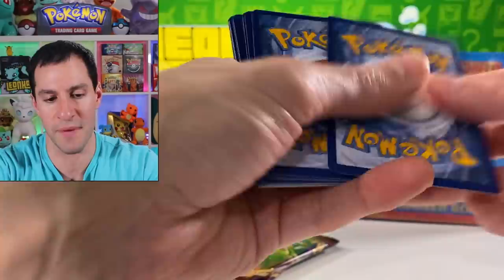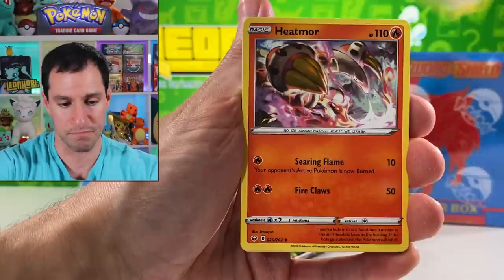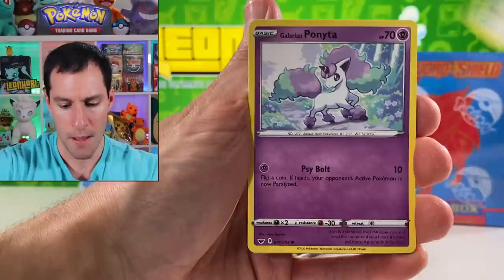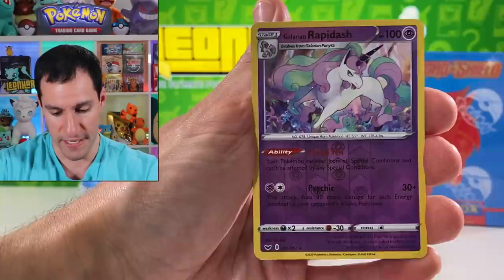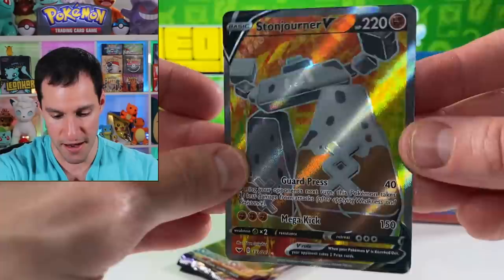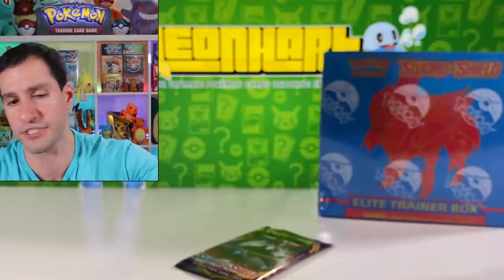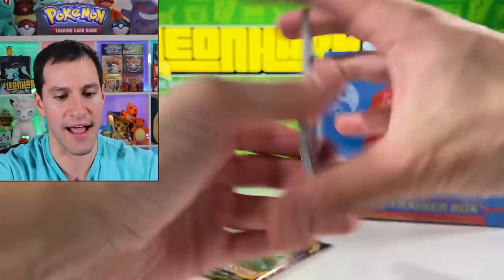This is shaping up to be an incredibly terrible box. I seriously can't believe we haven't pulled one of the major heavy hitters yet. Yes, I've already pulled the full art Marnie, so now I want to try to get the other ones. Hashtag Grookey gang, Shellder, Mawile, Ponyta, Sobble — there's my little Rapidash. Stonjourner V — a full art V ultra rare card! Beautiful background, love it. Stonehenge is awesome this time of year. It's only worth maybe four or five dollars, but the pulls are starting to heat up.